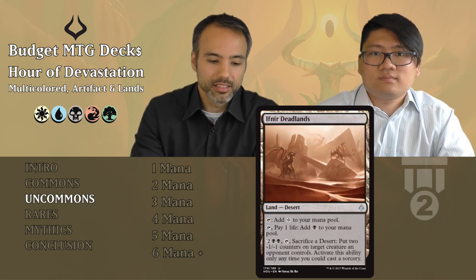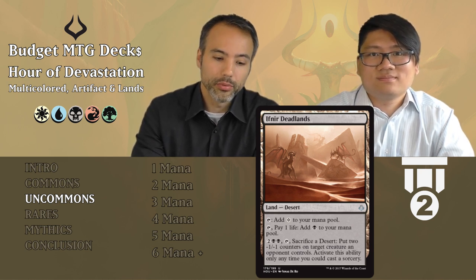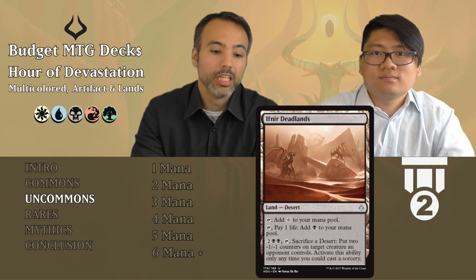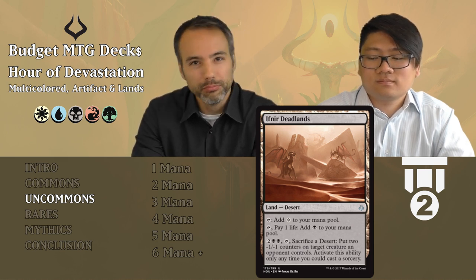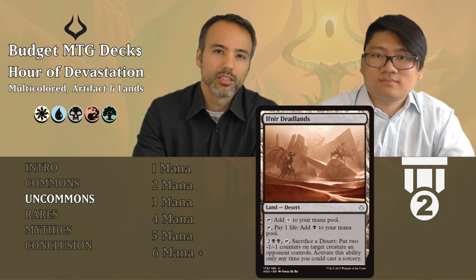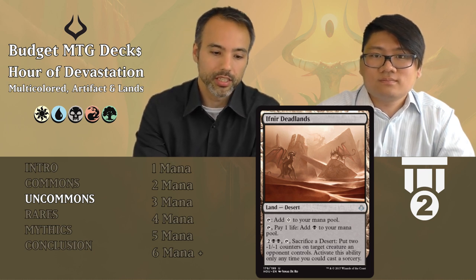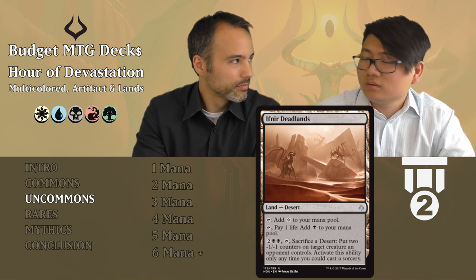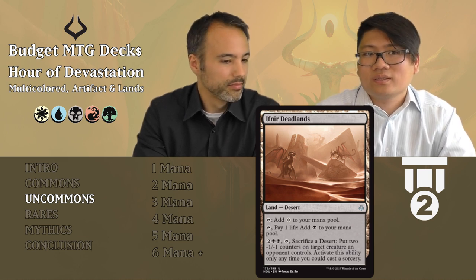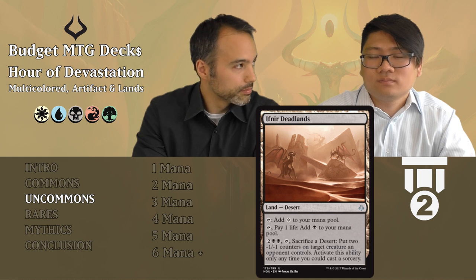Ifnir Deadlands is the black uncommon desert. Taps for colorless; pay a life to get black. For four mana, sacrifice a desert to put two -1/-1 counters on target creature an opponent controls at sorcery speed. This is really, really good — it's removal on a land. It doesn't come in tapped, it can give you black mana, it does everything you want a land to do and more. It's also a desert, which is relevant. Ifnir Deadlands is tier two — always play it if you're in black. If you're playing a lot of the common deserts, use each one of them as removal with this.